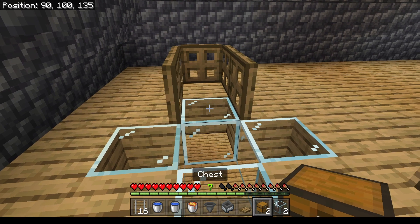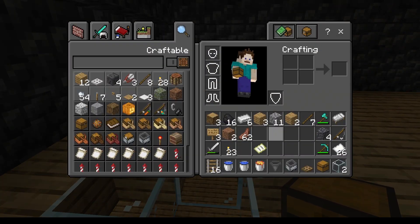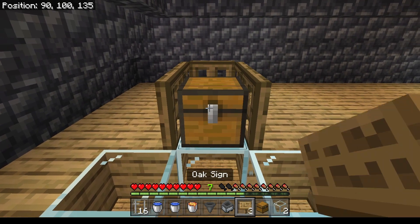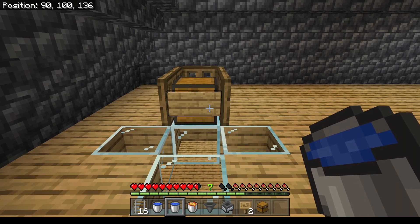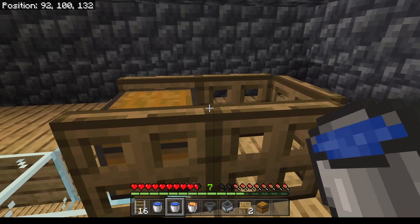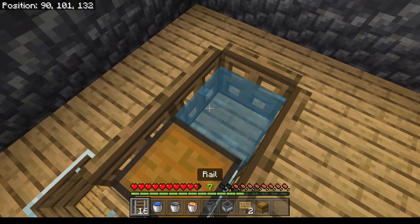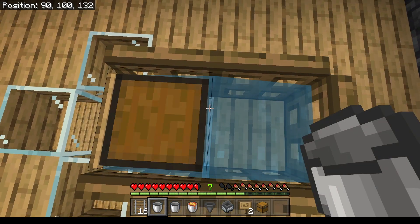I need to put a chest at the front of the fishing spot. To the front of the chest I need to add a sign that will be used as a target. In the spot behind the chest I will place a bucket of water as well as water logging the block the chest is in.